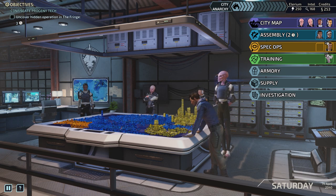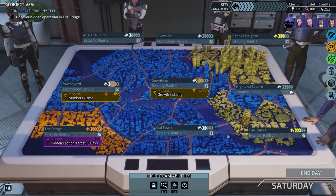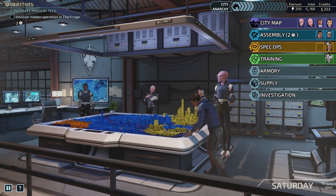XCOM Chimera Squad is an offshoot from the main XCOM series of games, so it shares a lot of that DNA. It's essentially a turn-based tactics game where we have a crack elite unit and they'll go into places to complete various objectives using skills, abilities, and varying calibre weapons. It's a lot more smaller scale than the main body of the XCOM game — instead of defending against a planetary invasion, we are investigating and helping out in this city, which I believe is City 31. It is quite a story-driven game with a lot of factions to investigate.